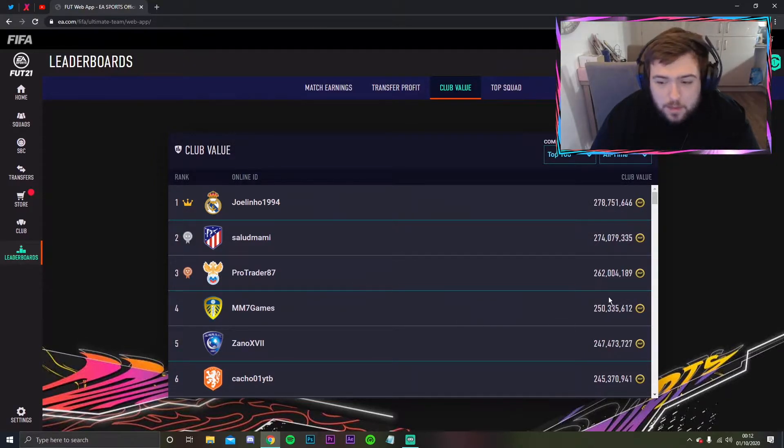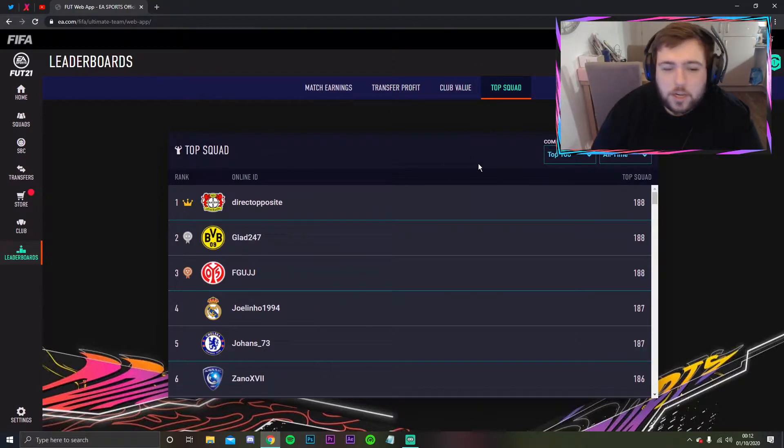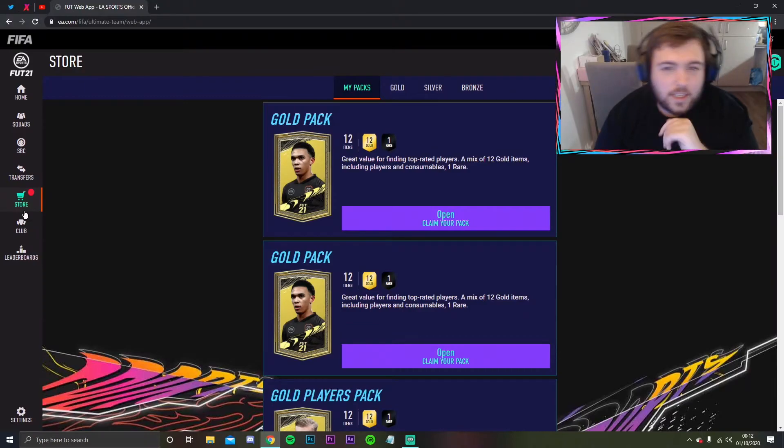Club value - Joelinho is top, Mini Minter has 250 million club value. I don't really know what club value means to me - it doesn't really mean much, because if they sell their whole club, the value won't hold up. Top scorers at 188 is the one to beat. But let's get into the packs - this is what we're here for.